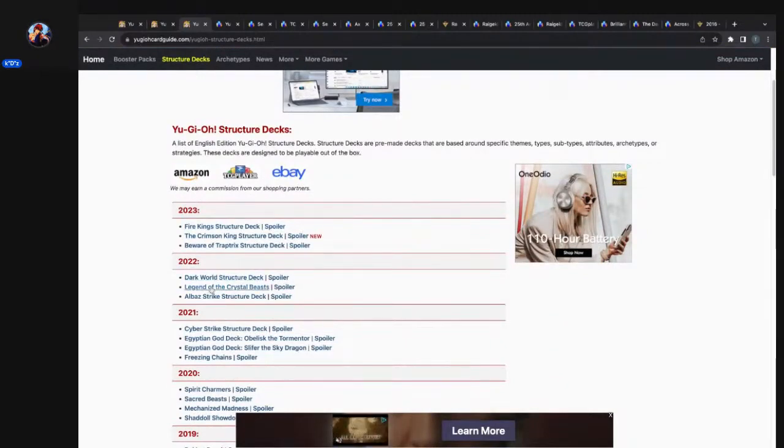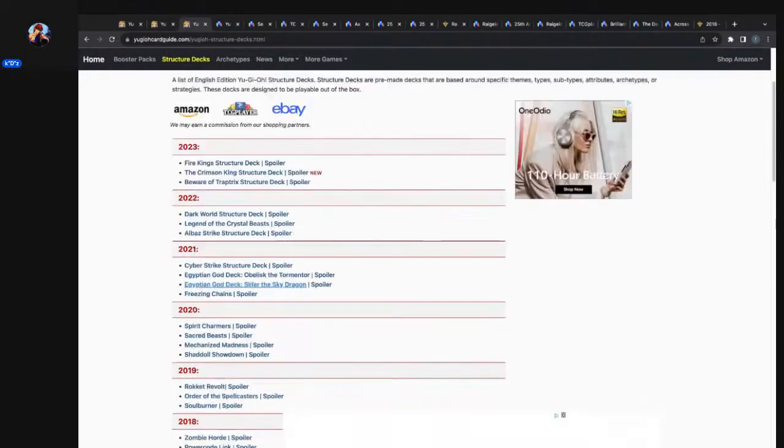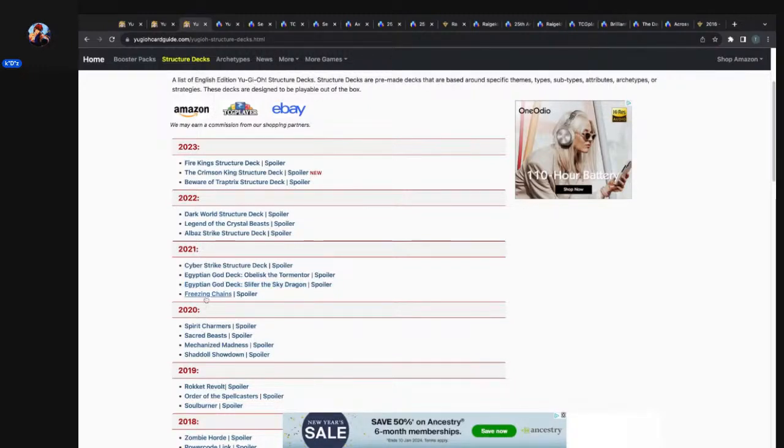I bet we could find Dark World and Legend of the Crystal Beast in that range. It's unfortunate — I wanted to look at Freezing Chains. I might look at the Egyptian Gods too, but I want to look at Dark World and Legend of the Crystal Beasts as well. We might take a look at quite a few of these.